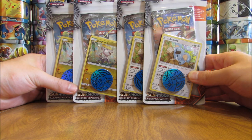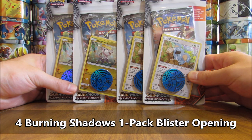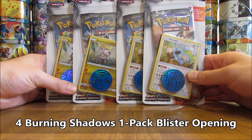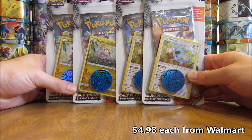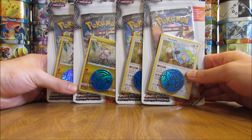Hey YouTube, this is Primetime Pokemon. In this video, I'll be opening up four Burning Shadows 1-pack blisters. I did get these blister packs from Walmart for $4.98 each. Each blister pack comes with one Burning Shadows booster pack, a Blackstar promo — either Jangmo-oh or Komala — a Pokemon coin, and then an online TCG code card.